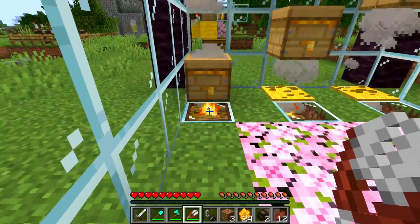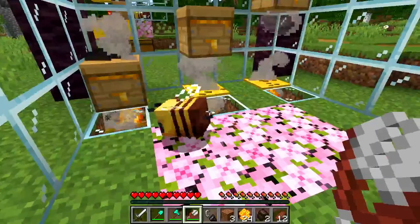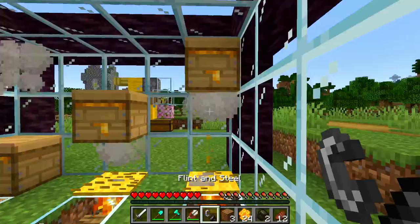Does the beehive have to be directly on top of the campfire? When this feature first came out, yes it had to be placed directly on top. However, changes have been made that allow us to put these things further apart. To keep your bees from dying on the campfire, the only block you can put in between is carpet. Any other block in between won't work and your bees are going to sting. But with the new changes, as we can see, we can shear all of these and we're still okay.